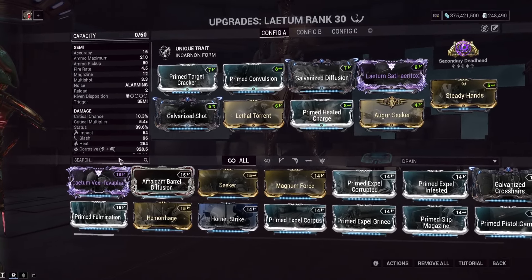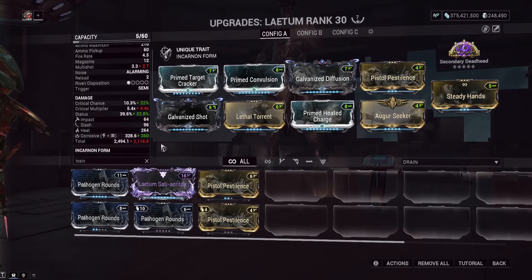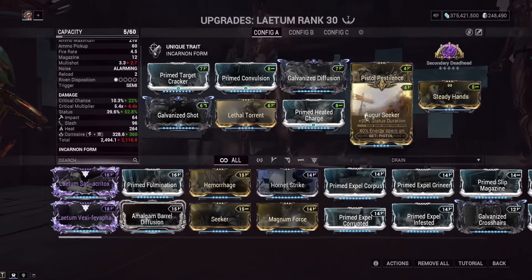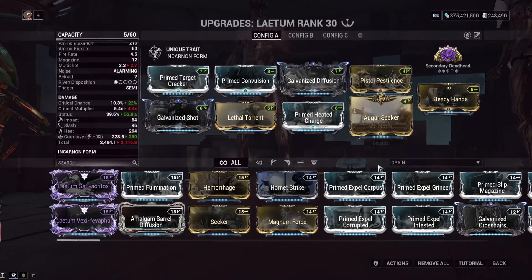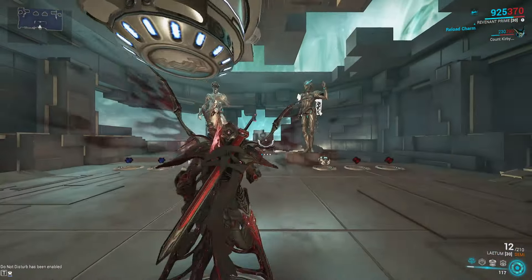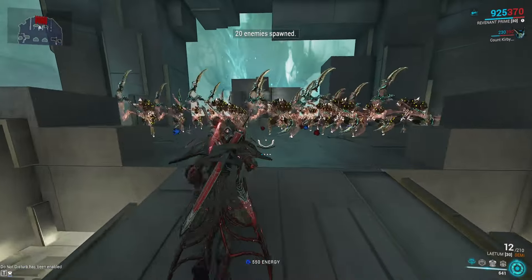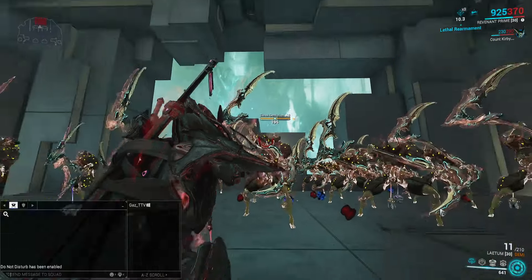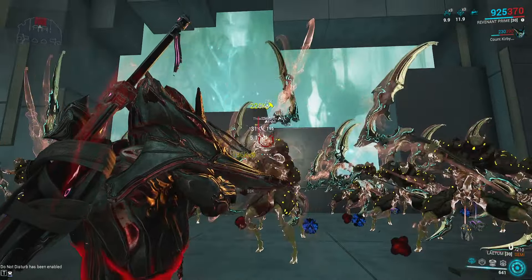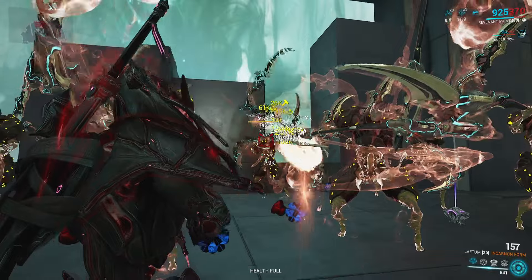My riven has toxin damage, crit damage, multi-shot, and minus crit. If you don't have that riven, just put a toxin mod there — that's mainly to get corrosive on the build. We've also got Augur Seeker for shield gating, which you can swap for a bane mod or whatever you want. The key is not having too much crit chance, since you need to occasionally not crit to build your Overwhelming Attrition stacks first. We already got three stacks of Lethal Rearmament and now we're fully stacked on the crit build.